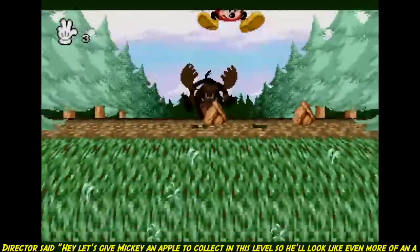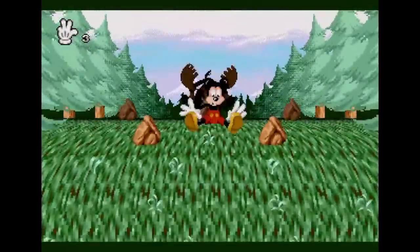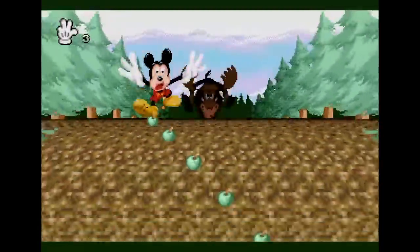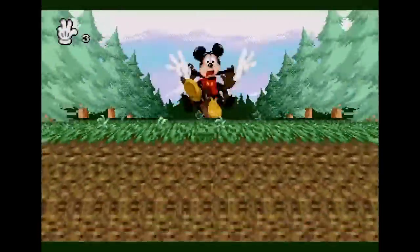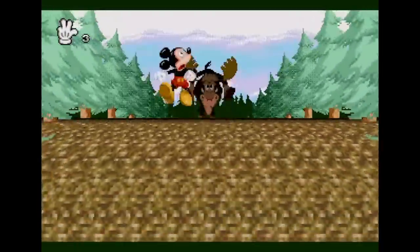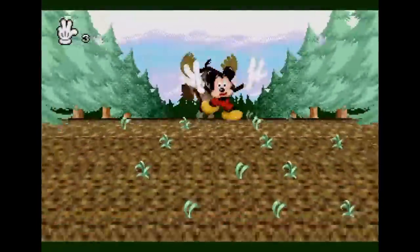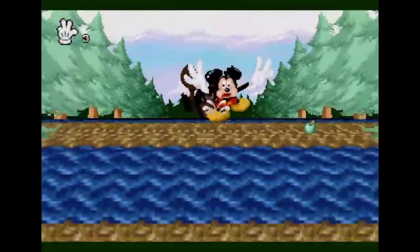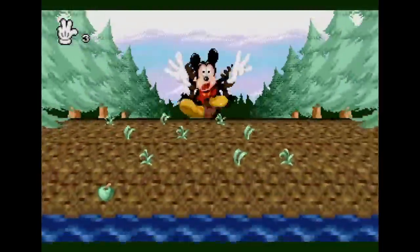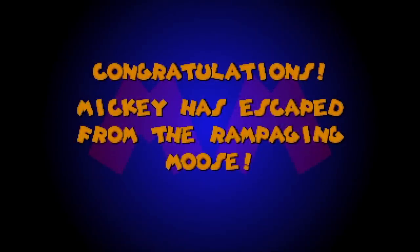Every time you eat an apple you speed up, and so you have to keep your speed going. If you run through water or hit a rock you'll slow down, and the moose gets closer. The water slows you down. Now the apple - suddenly the difficulty curve spikes and you get like the occasional apple. You can see here I've missed it, and so I'm getting severely caught up just because I missed one apple. Just enough to keep moving. It's a tricky old section, this. Congratulations - Mickey has escaped from the rampaging moose.